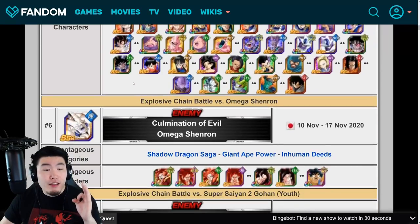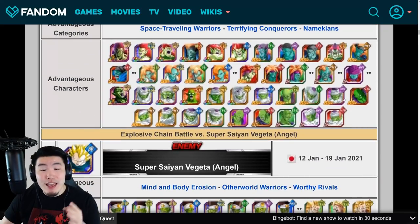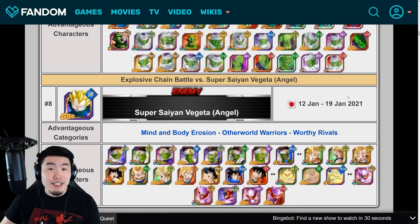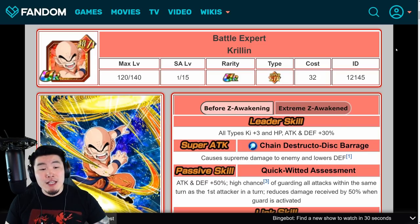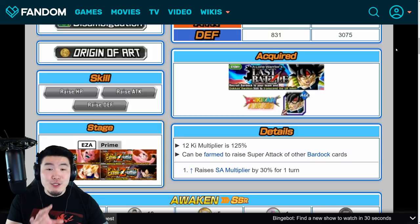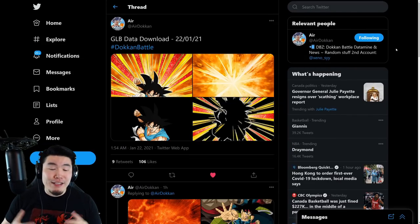That's a quick rundown of the Base Goku explosive chain battle boss. After him, we're still missing three other bosses from JP: Omega Shenron, Super Saiyan 2 Youth Gohan, and Super Saiyan Angel Vegeta — all of them will be dropping over the next few months on global. That's everything you need to know about the latest data download, and a big shout out again to Air Dokkan on Twitter for posting the assets.